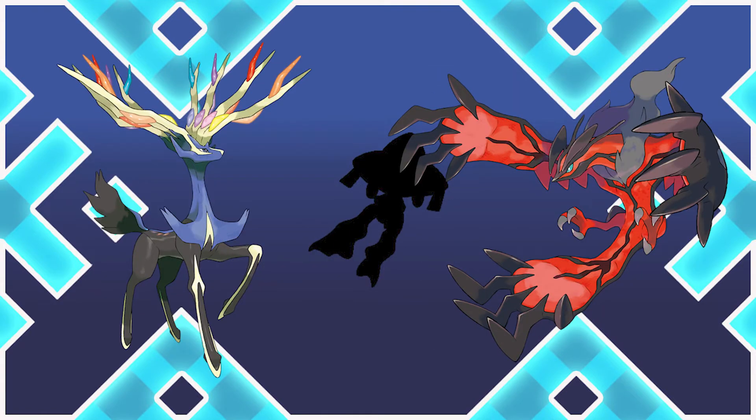In addition to this, the box art legendaries for X and Y are also red and blue, the same color as both the eyes and the original games.